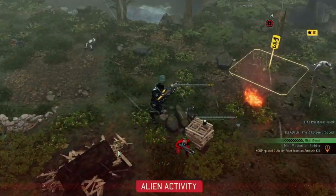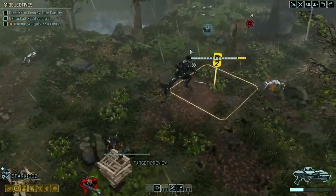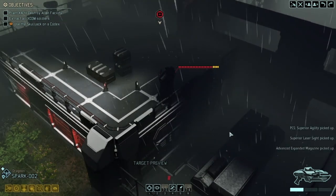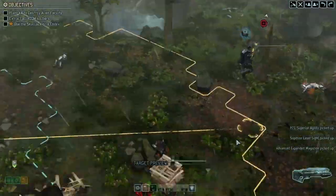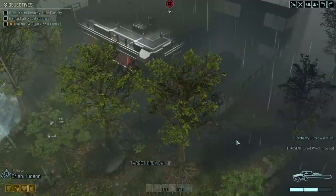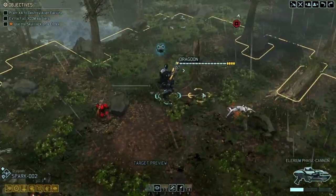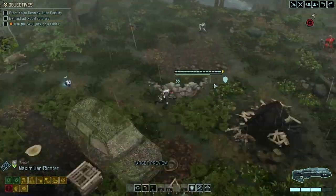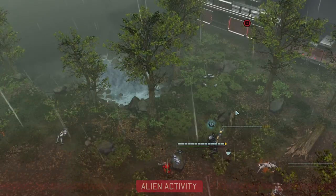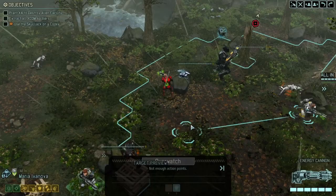Not using the once-per-mission cooldowns like Teamwork if I can help it. We got a nice little tower there — not a big problem, specifically not if you have snipers that can take care of it. Everyone moves a tiny bit forward; we're not going any closer, just overwatching for now since there's no timer on this mission.